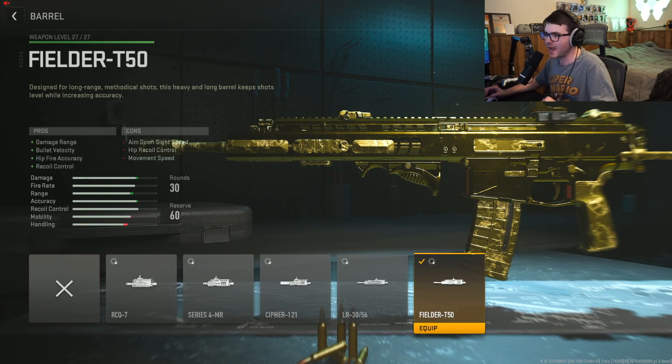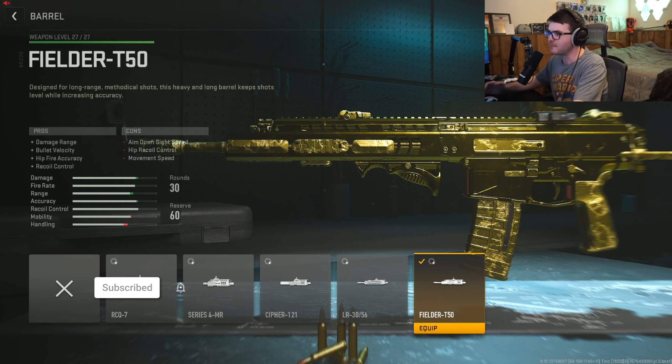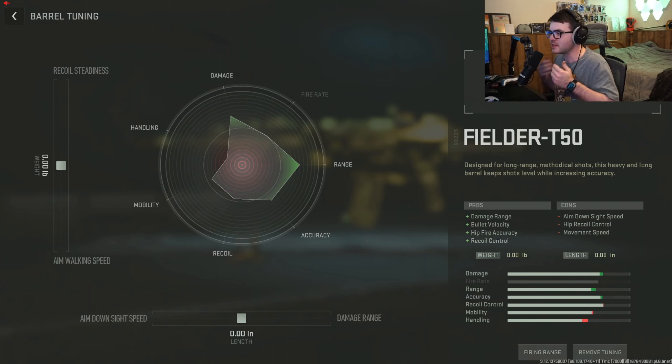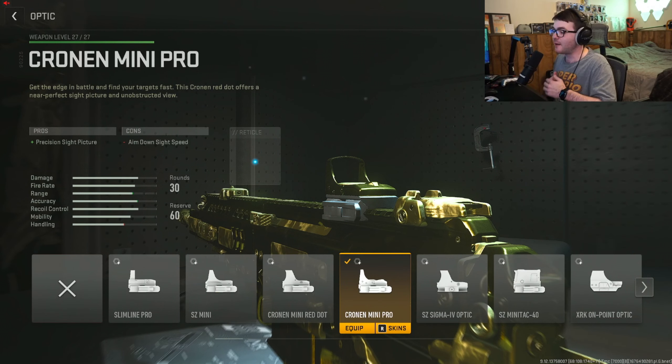Next up is the Fielder T50 barrel for damage range, bolt velocity, hipfire accuracy, and recoil control. This barrel gives us max damage range and bolt velocity, and on bigger maps like the museum map it's going to be very helpful. I put on no tuning for this barrel, but if you want you could tune up the damage range and add a little recoil steadiness if needed.